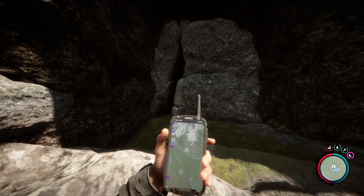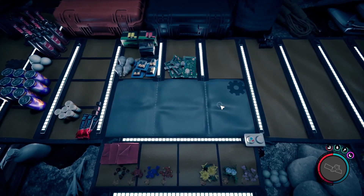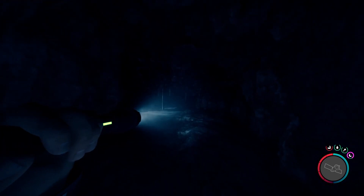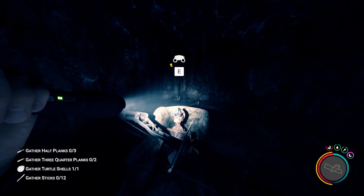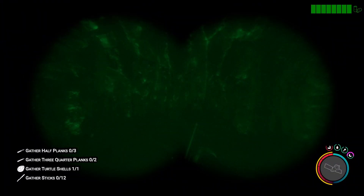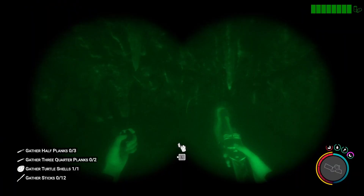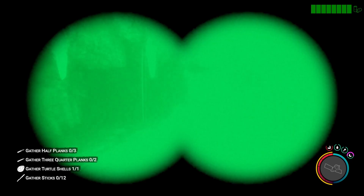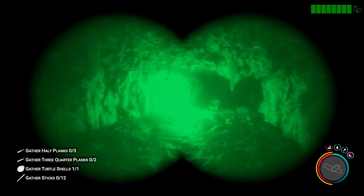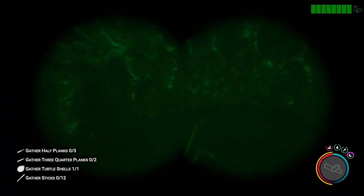Another new addition is night vision goggles. I found two of them — both are in the gold armor cave. I wouldn't bother with the other location; once you go in, you can't get back out and have to go all the way through. One is right here on a guy in a chair, which could easily be considered the exit of the cave. You activate them by pressing L, same as your lighter and flashlight.